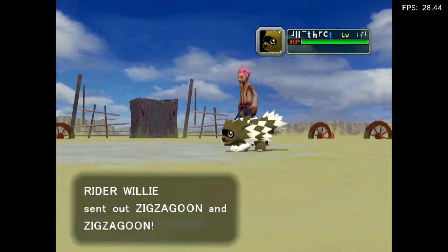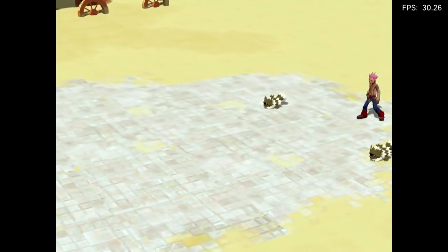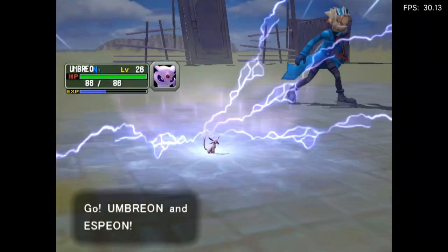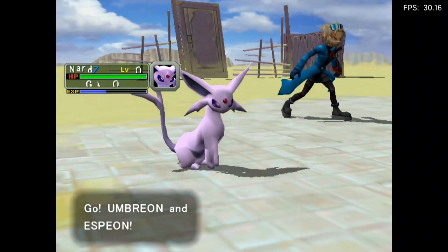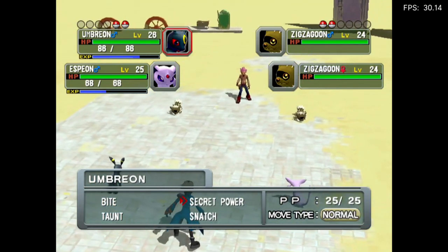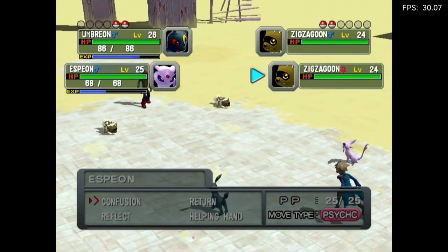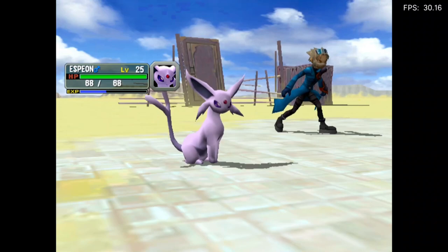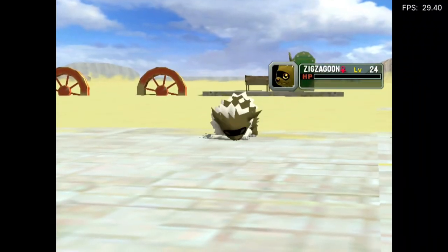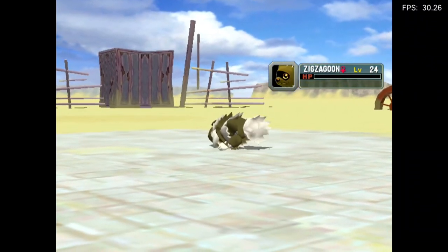Oh my god, it's so busted. There's Umbreon of course, and there's Espeon of course. Oh there we go, it'll fix itself. I thought this guy started off with Wishmurs but I guess not. He has a level 24 Zigzagoon — wouldn't it have evolved into a Linoone by that point? I'm pretty sure it would've.